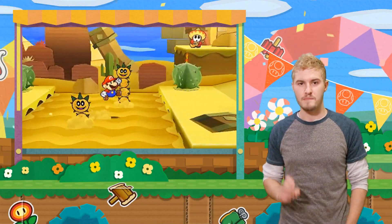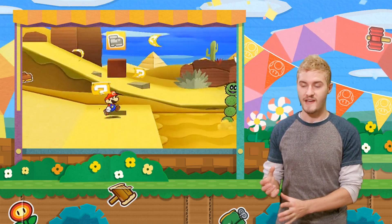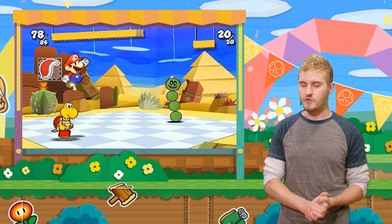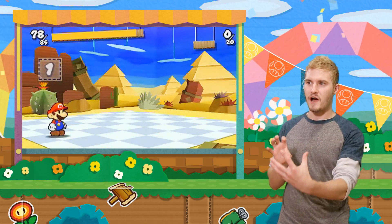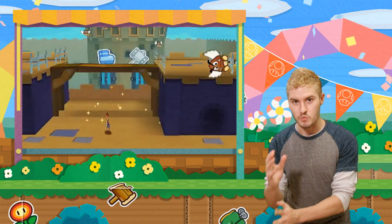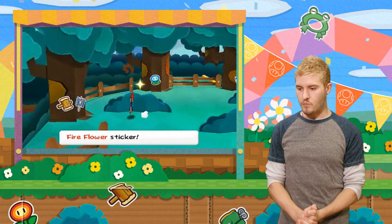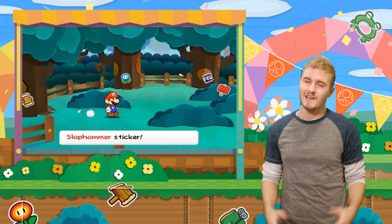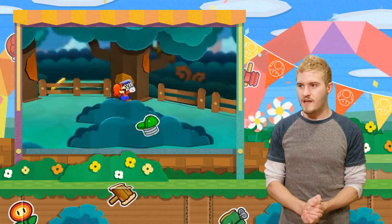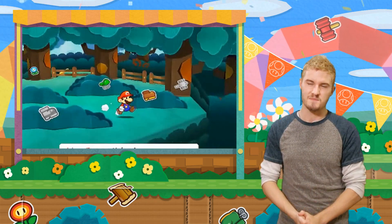There are no partners in Paper Mario Sticker Star, which is kind of strange for the series. The reason is that stickers essentially do everything that a partner used to do. Partners used to have special attacks in battle — those are now different types of stickers. Partners used to interact with levels and find secrets — you now do that with stickers. While I love partners for their design and personality, I really love having a little virtual sticker book on the bottom touch screen, so I don't think it's that big of a deal.